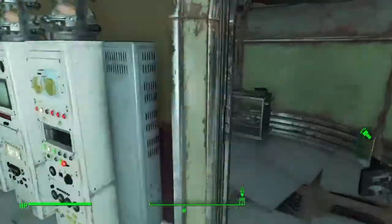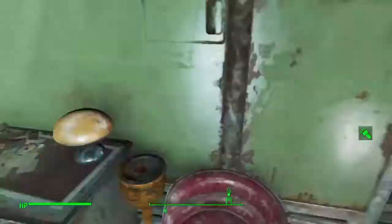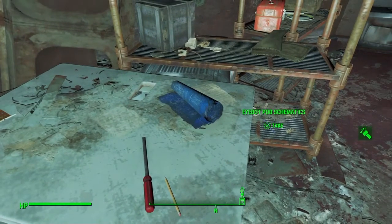The way to find the schematics is after you finish the Automatron DLC. You want to come back here into this back room, and you'll find it on the table — the iBot Pod Schematics.